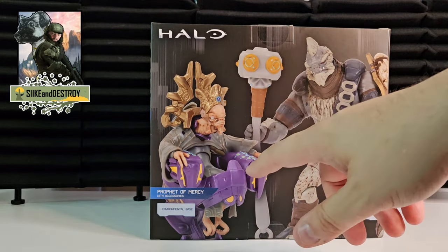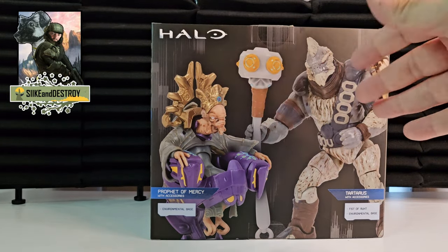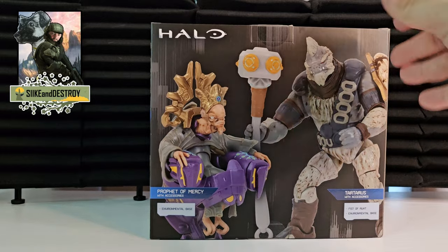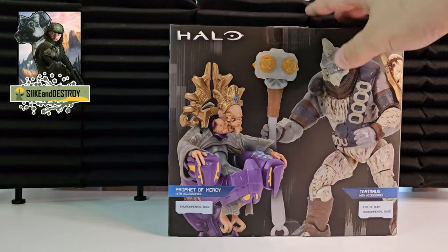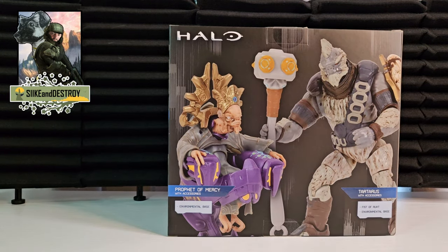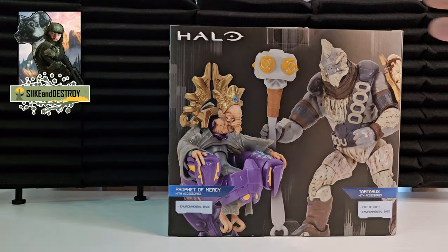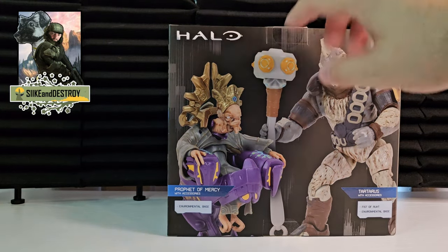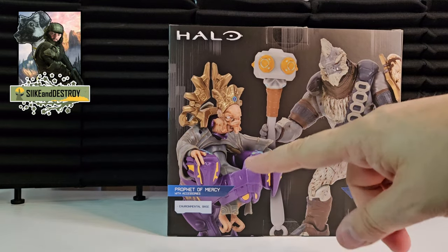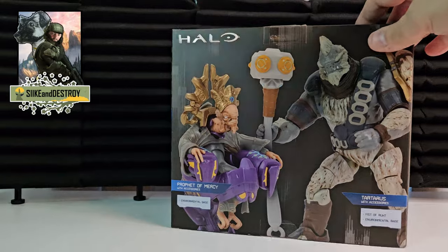Even though they changed this to the Prophet of Mercy, that's okay too, because originally the Prophet of Truth figure looked a little bit more like Mercy anyway. So this is cool. I'm glad we got this because I was really bummed when I found out these two-packs even existed — I didn't even know they did. Luckily I found the Master Chief one that came with the flood creature online. But there's also another one with Arbiter and Forge that I can't find anywhere, so hopefully we'll get a re-release of that at some point too.